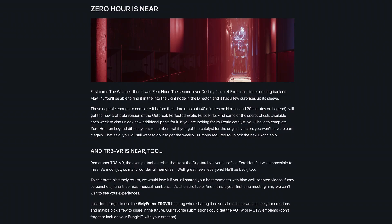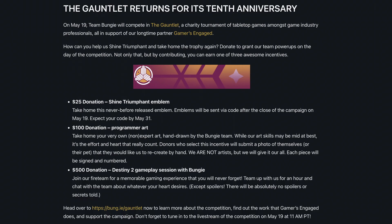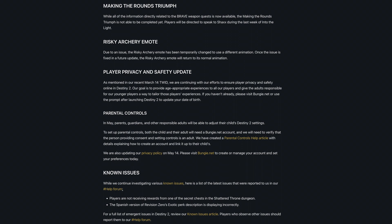Three new PvP maps have been introduced, and the secret exotic mission Zero Hour returns with both challenges and rewards. Community engagement remains high, with a charity event — the Gauntlet celebrating its 10th anniversary — and initiatives in support of AANHPI Heritage Month. Game balance adjustments to exotic armor are expected soon, parental controls and privacy updates are addressed, and Bungie continues to engage with its community across various platforms.